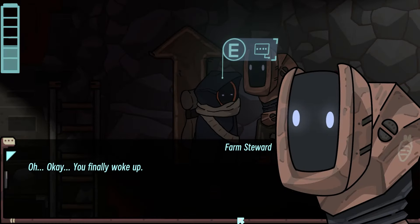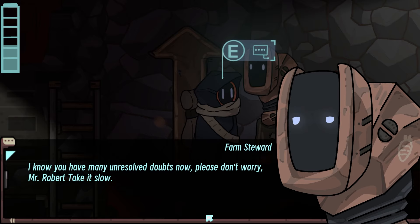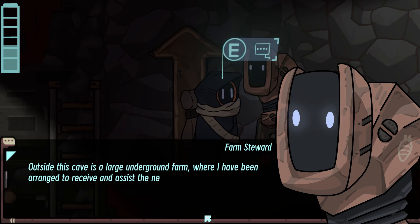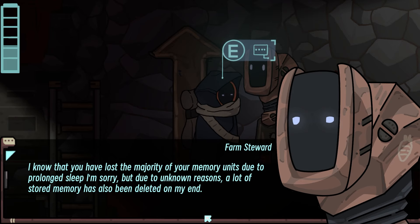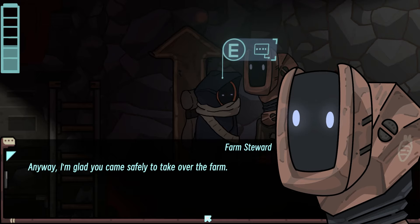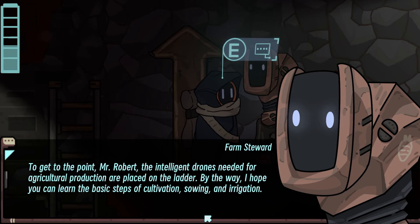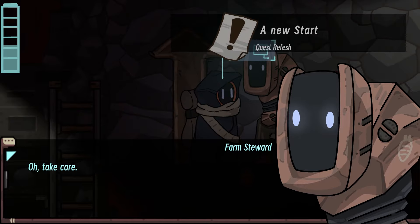We have a friend up here - I hope it's a friend. Hello friend, farm steward! 'You finally woke up. You've been dormant for a long time. I'm your steward and guide. Outside this cave is a large underground farm where I've been arranged to receive and assist the new owner of the farm - that's you, Mr. Robert. You've lost the majority of your memory units due to prolonged sleep. The intelligent drones needed for agricultural production are placed on the ladder. I hope you can learn the basic steps of cultivation, sowing, and irrigation.'